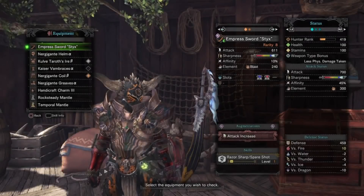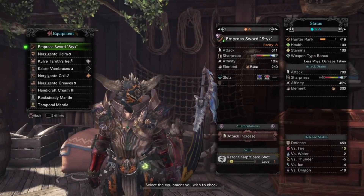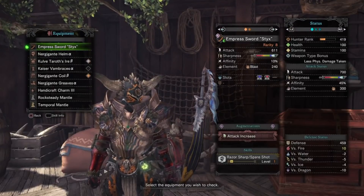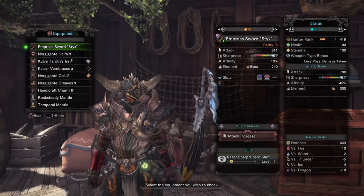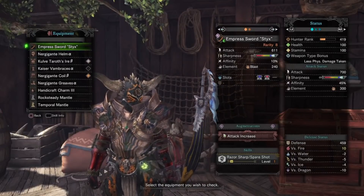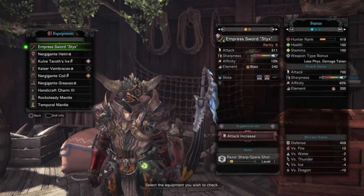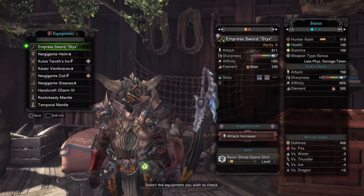Hey, what's going on everyone? Hexers here, and today we will be showcasing the new Lunastra Longsword variant known as the Empress Sword Styx, which is the Xenosword. Now, I absolutely love this weapon. The trade-off from the raw damage for the massive increase in blast, as well as the innate Razor Sharp ability, makes this sword an absolute beast.